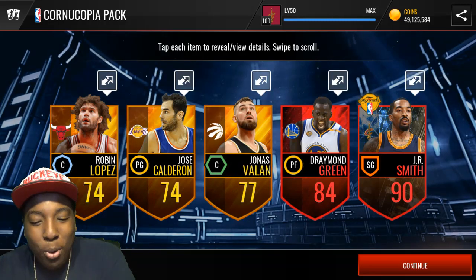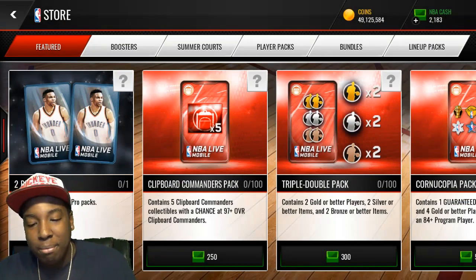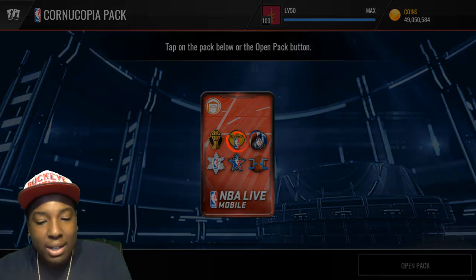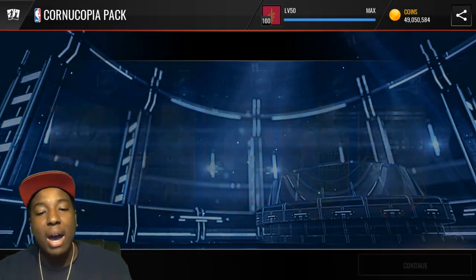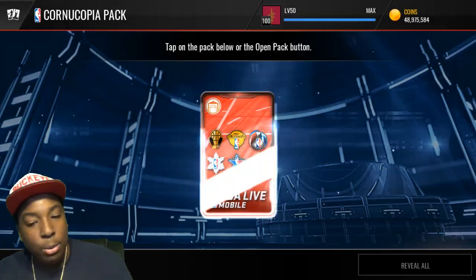Double elites! We get a 90 overall JR Smith and an 84 overall Draymond Green. Yo, these packs are pretty nice, I'm not going to lie. Let's keep it going, see what we can get. We get an 85 Gordon Hayward - I'm thinking we already made profit off of this.